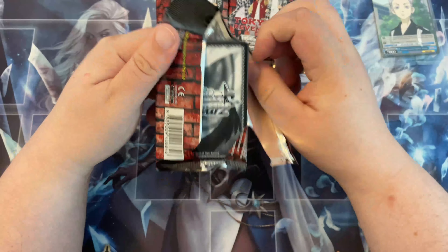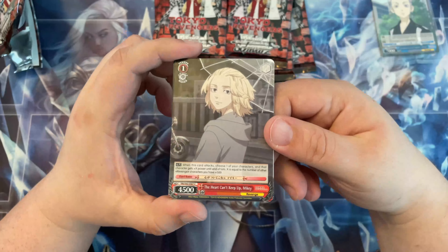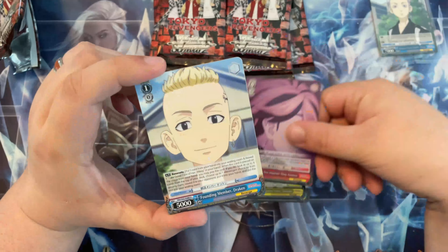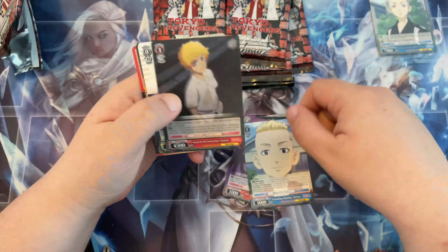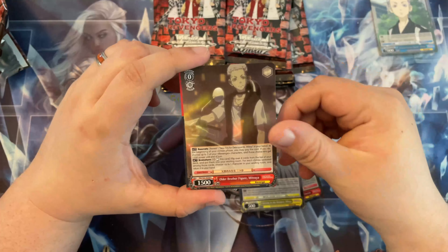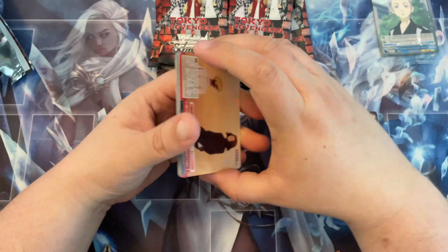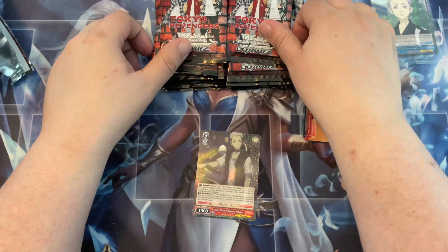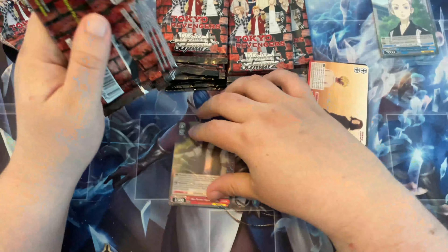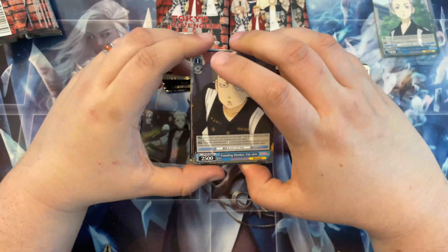I've been playing this game and Flesh and Blood as my current TCGs as of late, and I really appreciate those games - they're pretty good. I'm gonna try to go a little quicker than last time. We got ourselves another Mitsuya, so we're pulling Mitsuya again this time. I'll move these and keep the rares off to the front so we can keep track of our full rate - regular rares and double rares off to the side.